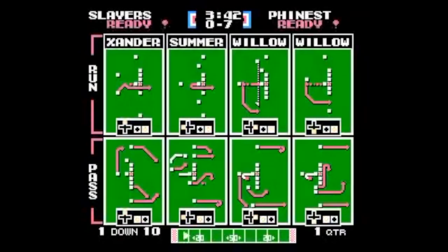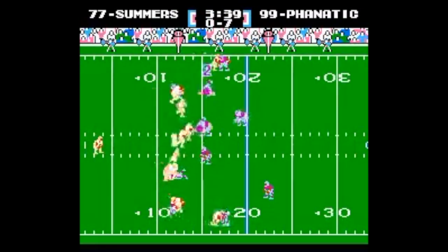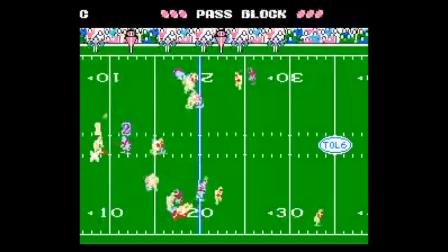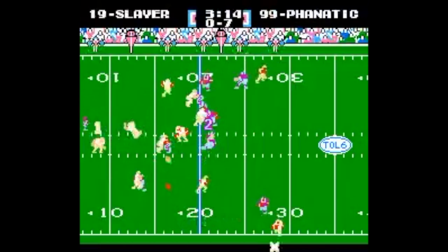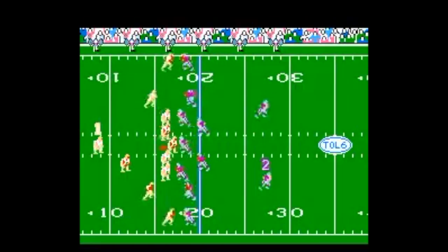Seth Green Oz returns the ball but only gets to the 12 yard line. We've got Buffy Summers under center — she gets five yards on the QB sneak. Then a crazy defender just blitzing through everyone; Buffy's able to get the pass off but it is deflected. Another quick pass under pressure, and just like that on our first full possession, Buffy's Slayers have to punt.